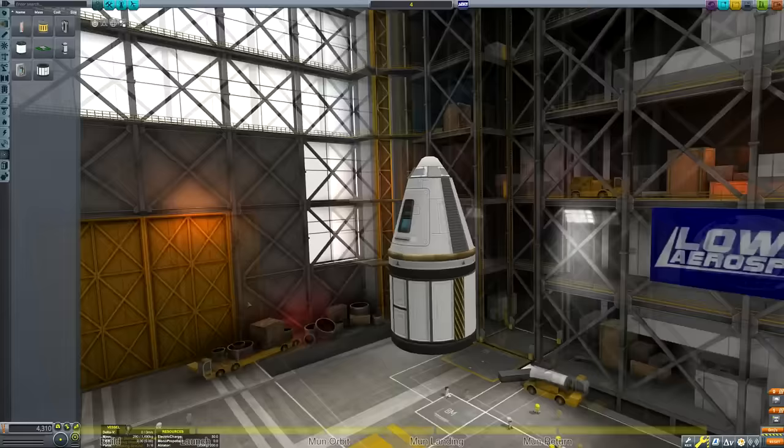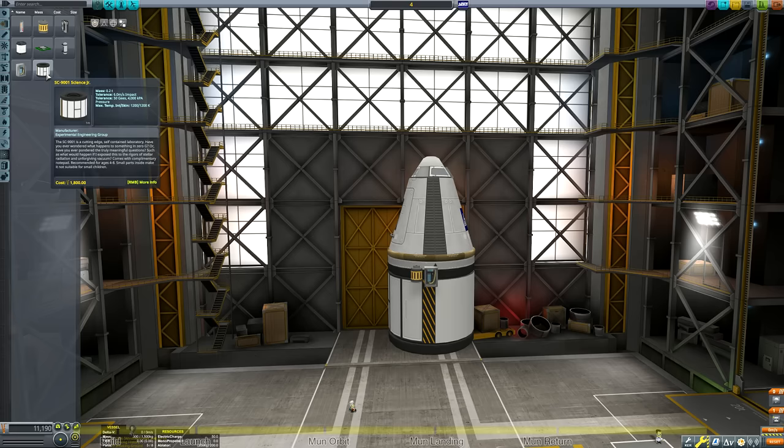After that we're going to add a decoupler, the Science Junior, Mystery Goo, Barometer, Seismometer, and Thermometer science modules. Once we've attached those we've got the main core of our ship and now we need to just provide the fuel and power necessary to get it to and from the Mun.